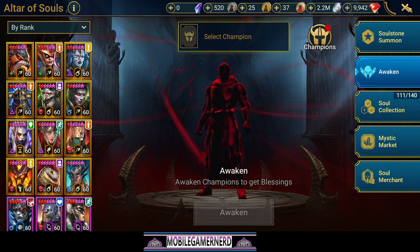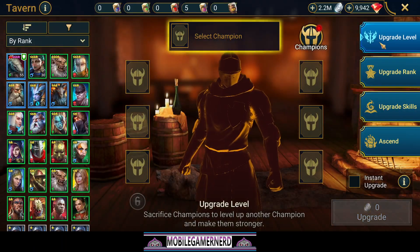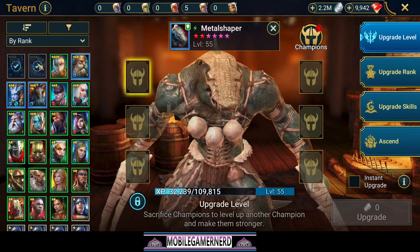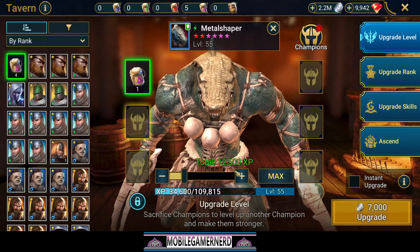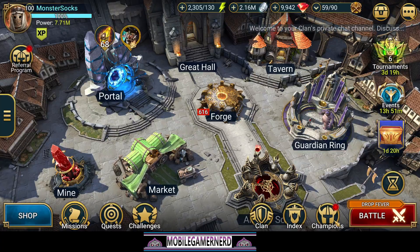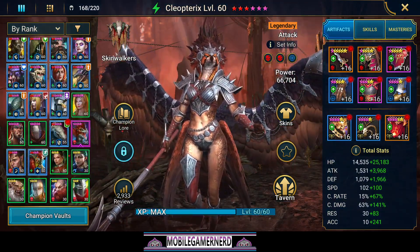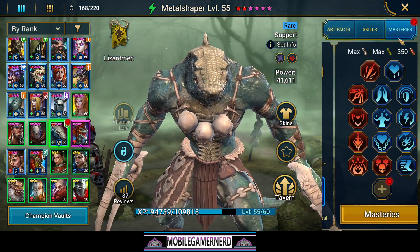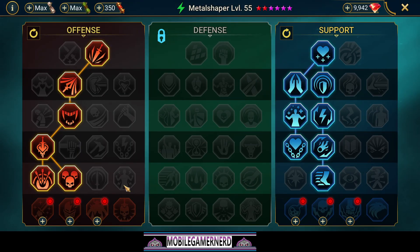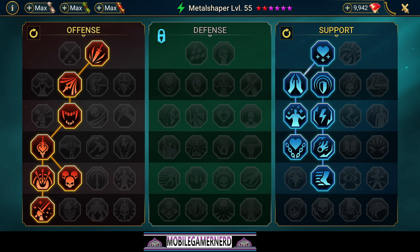We're going to level him up, upgrade him as much as we can. We've got five potions but it won't do much - we'll just do it anyway, we've got two million silver now. Let's look at Metal Shaper's gear. For masteries we're doing Warmaster - yeah, because he's not a damage dealer so much, and we don't need him to break through defenses.